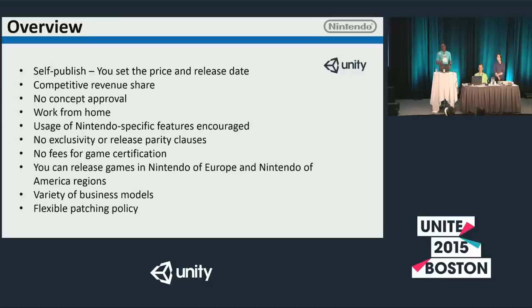We have no fees for game certification, which is important especially for indies — it won't cost you money to go through our certification process. You can release games in Nintendo of Europe and Nintendo of America. You'll need a publisher for anything you release in Japan. We have a variety of business models you can choose from, including the free-to-play model.